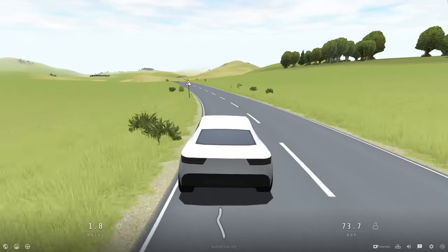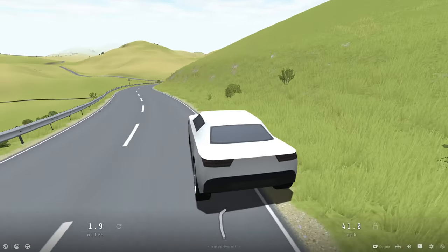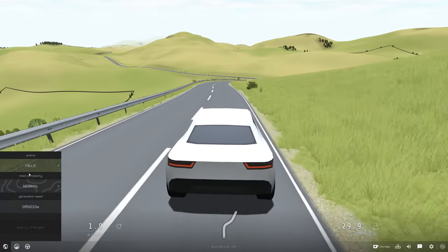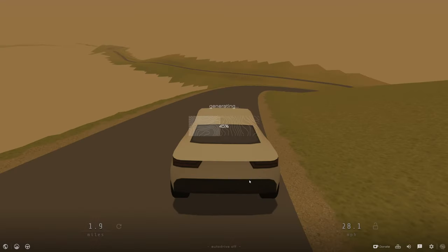This thing really does shift. Down the bottom left there are different road types, so we can go from hills to off-world. Let's apply changes — what is off-world? I don't know.